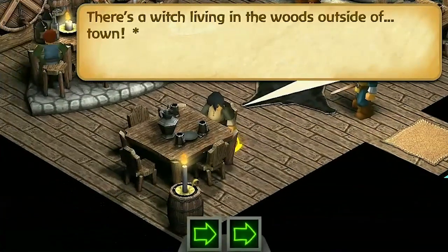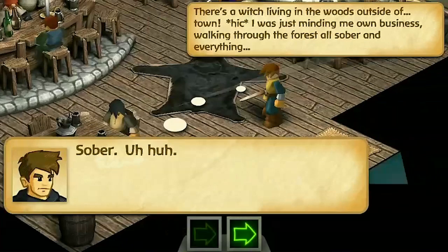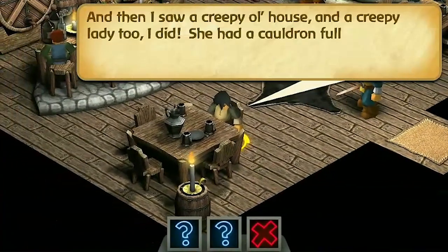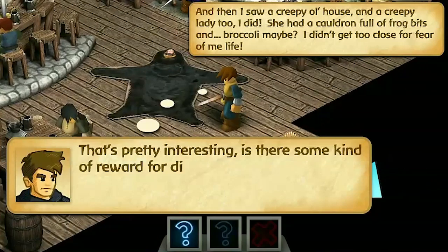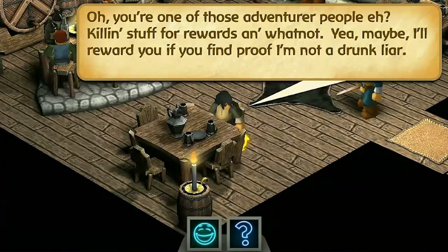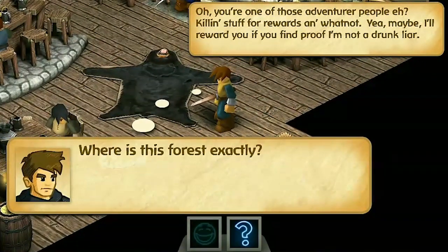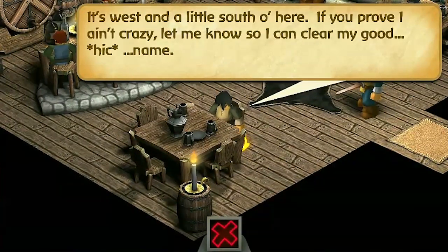Here we have somebody who might be just drunk, or might be talking to you straight about a witch that's living in the woods. I chose to be really nice to her because I wanted to see if there actually was a witch that maybe I could kill, meet, or make friends with — because I wanted to learn where that witch was. Had I chosen just to laugh at her and say she's obviously drunk, then I might not be able to find that witch. Those are just some of the different choices you can make in this game, and I think that's just absolutely amazing.